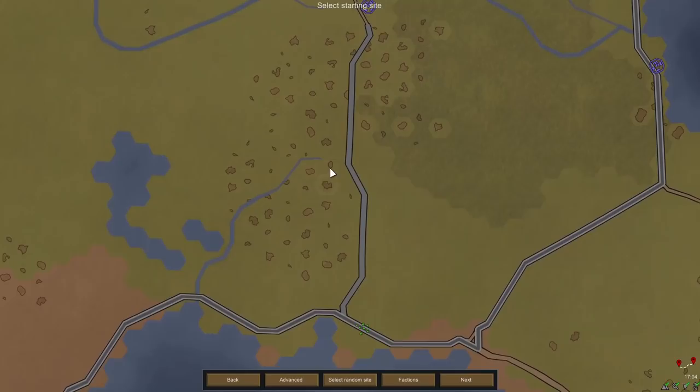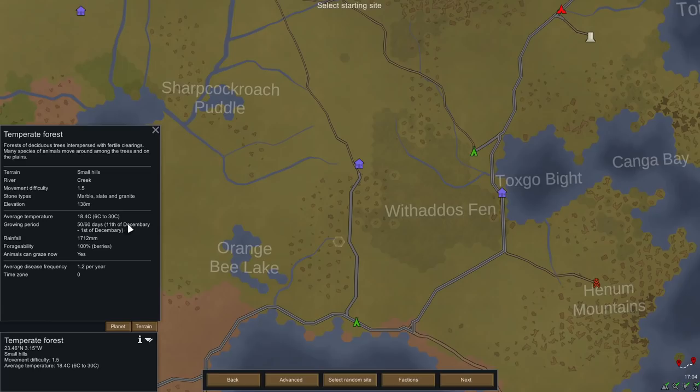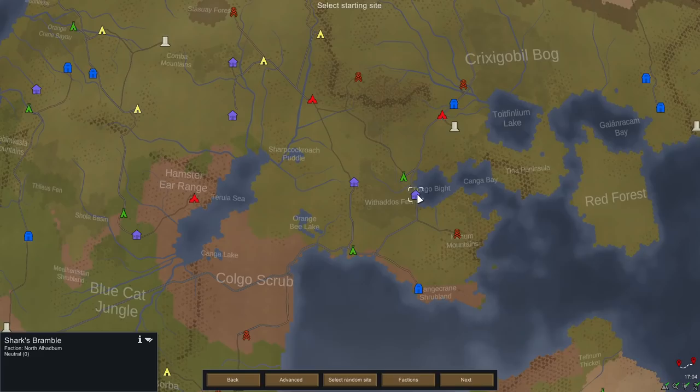I've looked through this map before and I think the best place to start would be right about here. The reason being we've got marble, we've got granite, and a pretty decent growing period. It's not perfect, but the reason I picked a non-perfect growing place is right beside us we have a good trading partner who can trade us decent stuff, hopefully.